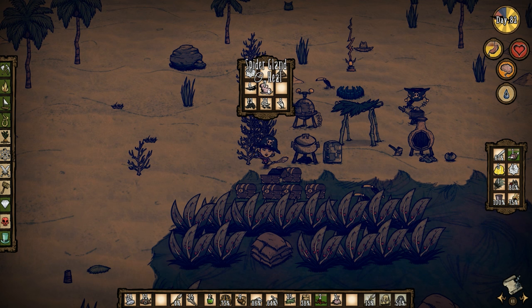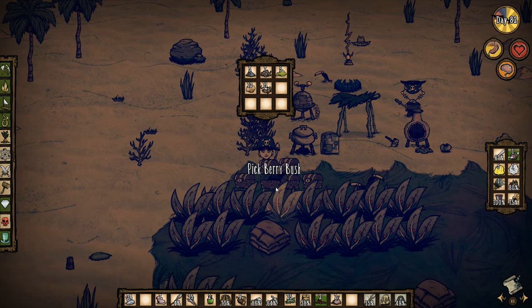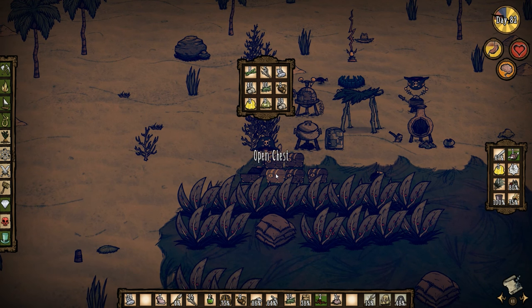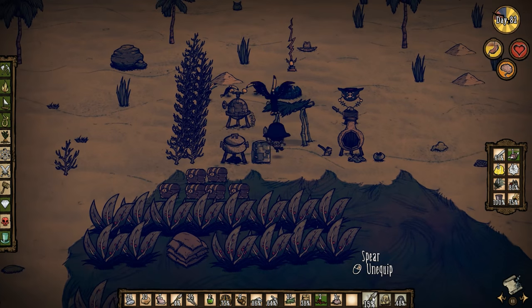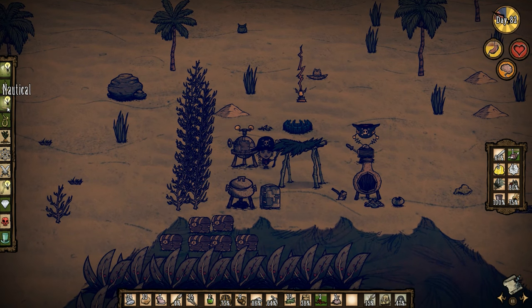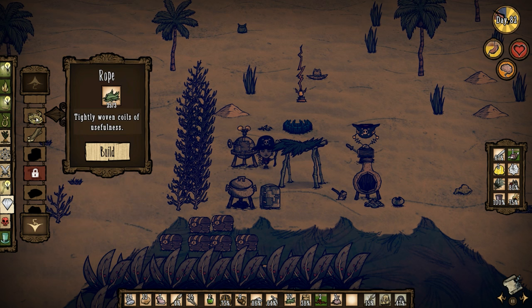I tried to kill an older character that just had a few days on it. Let's make some new seashell armor. I need to kill Walani, and what better way to do that with the new update than to attempt to figure out how to fight and kill the tiger shark.